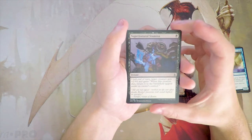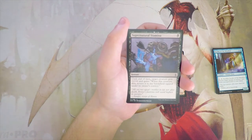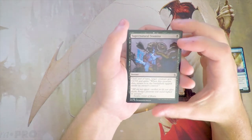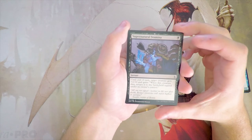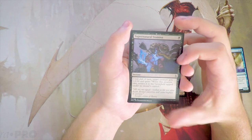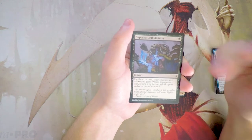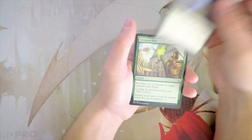Supernatural Stamina is an instant for one black. Until end of turn, target creature gets +2/+0 and gains: when this creature dies, return it to the battlefield tapped under its owner's control. This is fine — it's a decent combat trick. The +2/+0 for one mana is not bad, and the fact that the creature comes back if it dies is actually pretty solid. That's really the key piece to this card. I do like it and would play it in a black aggressive deck, but it's definitely not a first pick in my mind.